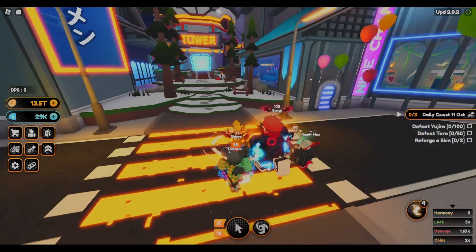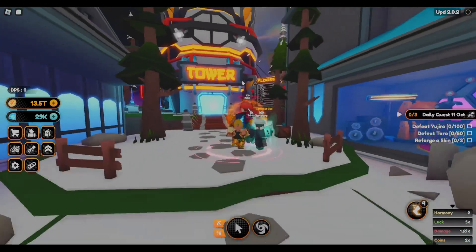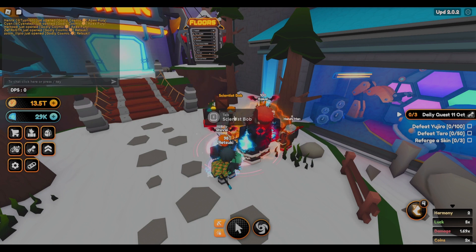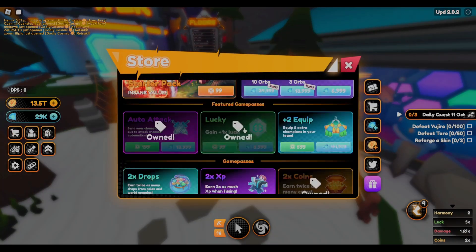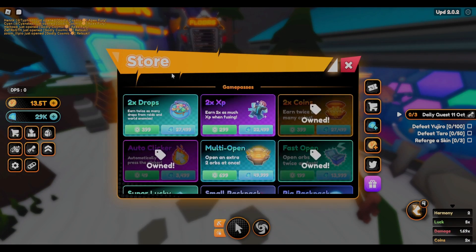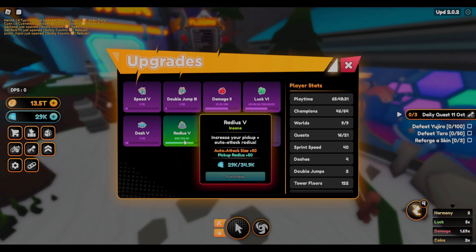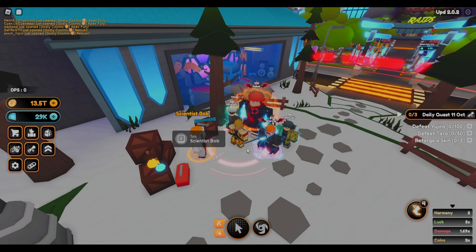The second method is doing quests. This NPC named Bob, standing in front of the Tower, will give you a quest before you even touch the Tower and give you a bunch of gems. He'll tell you to upgrade your radius — your auto attack and pick-up radius — but you don't necessarily have to spend your gems on that. You could go straight to the store and buy a game pass. He gives you free gems and you can spend them wherever you want.